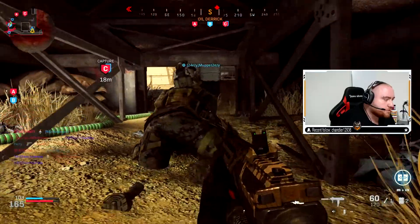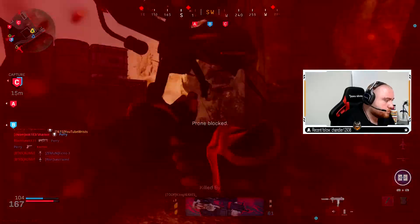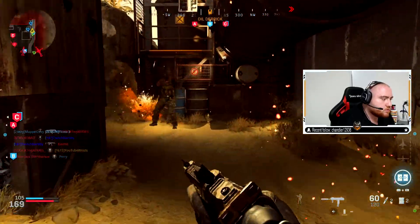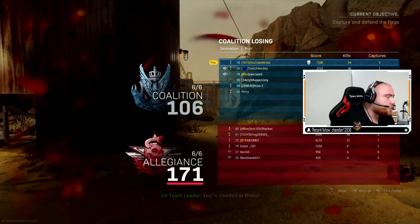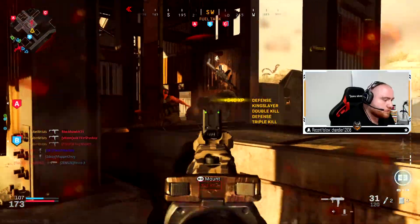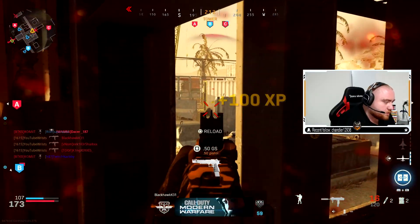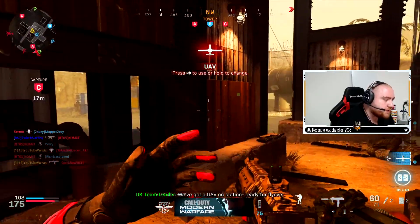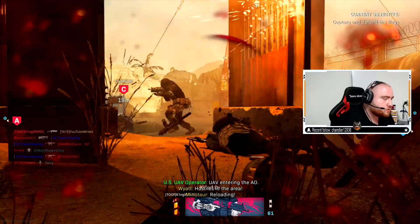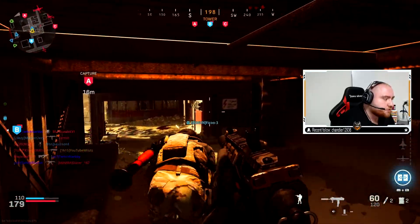Someone pull out something and just beam that guy. Teammate, shoot him! I've literally killed half the team and haven't seen him once — I've killed four out of six and I'm not seeing him, where the hell is he? Another kill man — this team with the 725.